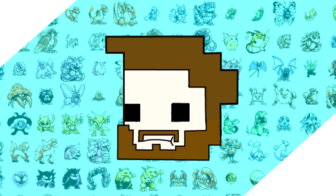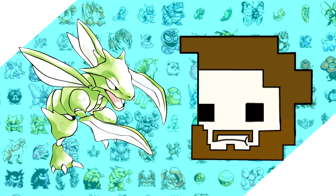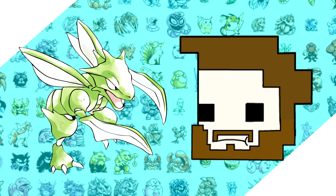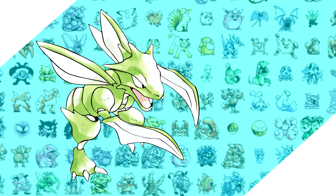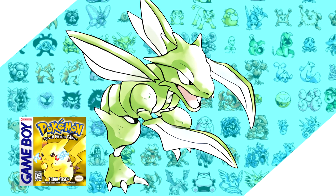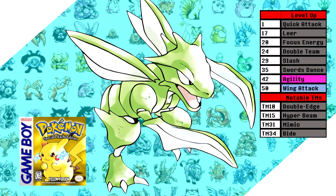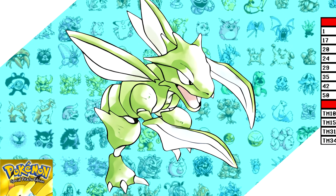Hey, how's it going? Today I'm finally giving into the peer pressure and we're doing Scyther. This is perhaps the most requested run I've ever had, going all the way back to my very first solo run. I'm gonna be upfront and say you should not expect greatness from Scyther, since just like with Eevee I'm gonna have to do Pokemon Tower with Bide. I'll be doing this run on Yellow version — I love the sprite work, and you actually get Wing Attack in Yellow, even though it's at a very late level 50.